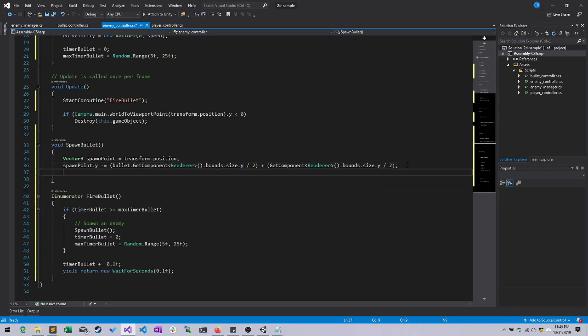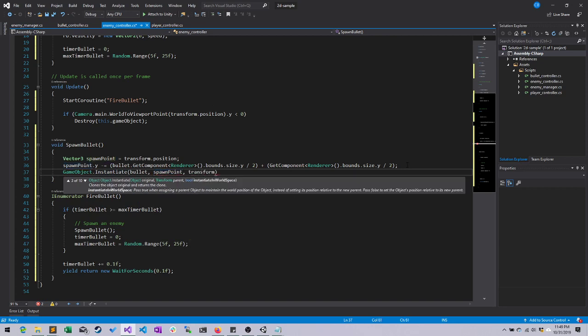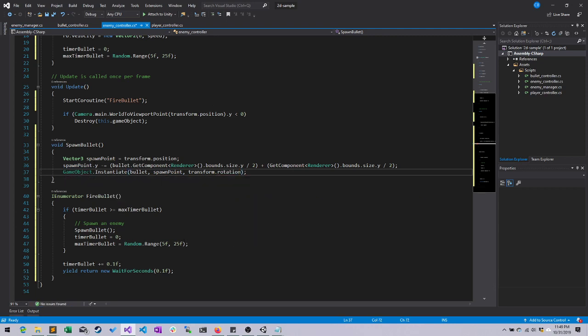Now I've given my spawn point, and last but not least I need to say GameObject.Instantiate, the bullet object assigned to this script, spawn point, and transform.rotation. Because we created a spawn point as a Vector3, we don't have a rotation with that, so we have to specify the object to spawn, where to spawn it, and its rotation. For the enemies, we want the rotation to be the same as it is for their bullets, so that's why we pass it in this way.